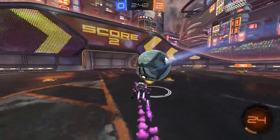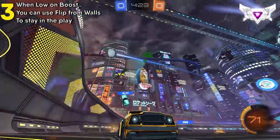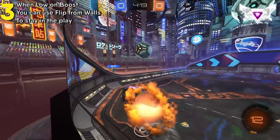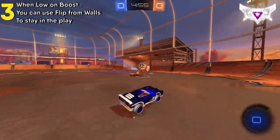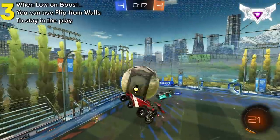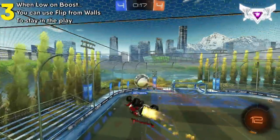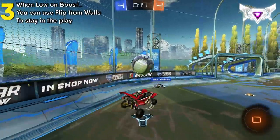Tip number three is more of an aggressive move, but I've noticed tons of Supersonic Legends doing it at lower boost levels. SSLs will often flip off of the walls so that they can stay in the play and potentially catch their opponents off guard. This requires a fair amount of experience with pre-flipping, and the benefit is that you maintain a ton of momentum. In these examples, even when the player misses the ball, he had so much momentum that he was able to stick in the play with no boost. This tip is definitely more for the experienced player who is good at recoveries and knows situationally when it might be the right time to do this.